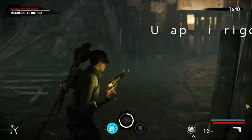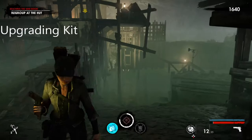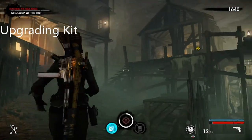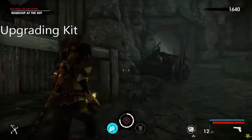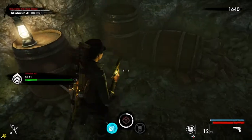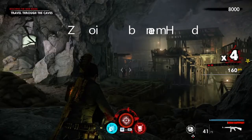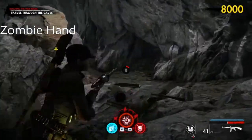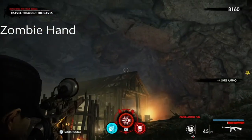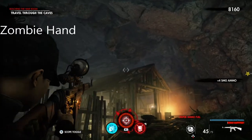The upgrading kit is around here, so as you come through you'll be looking around this area. The hut is right here — you don't want to go in the hut, you're going to the mine, and the upgrading kit is just right here. Once you survive the zombie horde in the mines, you're going to kill the zombie hand which is right up there above the hut.